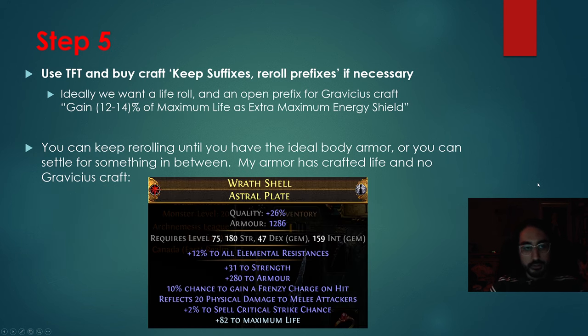Step five: we're now going to have guaranteed Spell Critical Strike Chance and chance to gain a Frenzy Charge on hit as two of the suffixes, and we might have a third random suffix. Now we've got to craft the prefixes. If we don't already have a high life roll and an open prefix, we're going to want to use TFT to buy the craft: keep suffixes, re-roll prefixes. The ideal scenario is to have a high life roll on the armor and an open prefix.